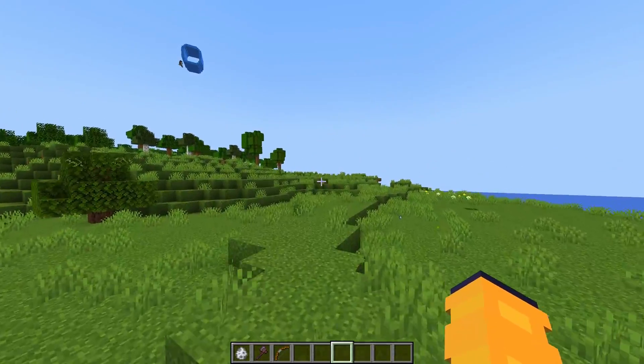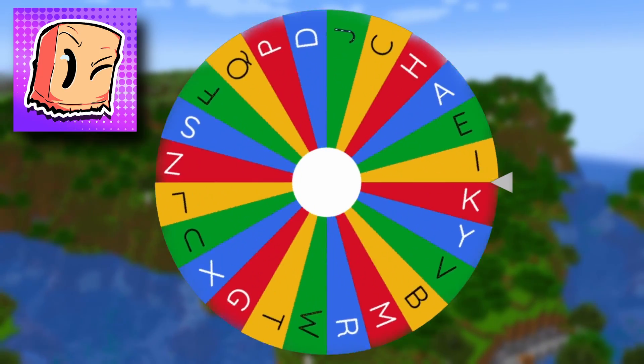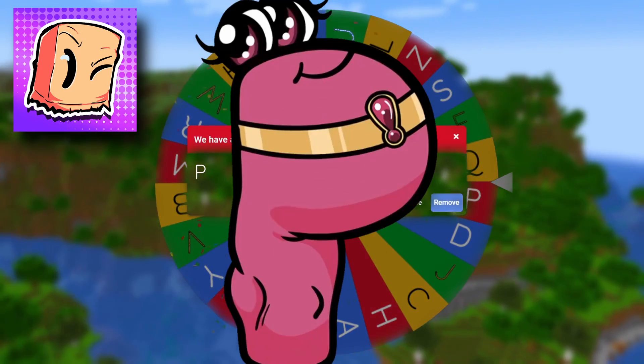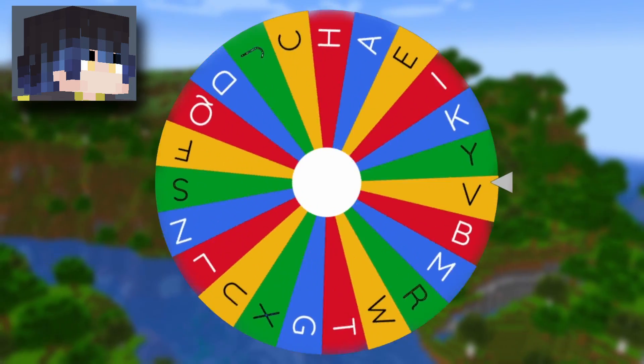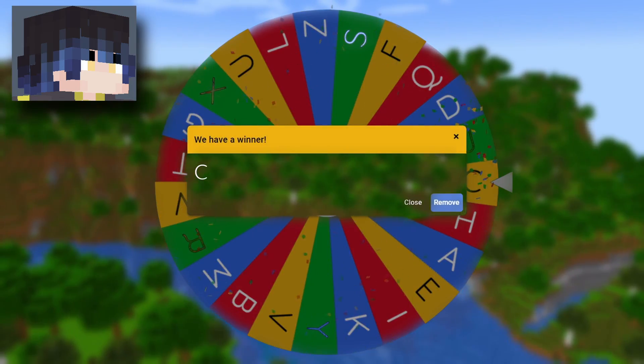Let's go back to the wheel. Who do you want to get this time? I'm obviously gonna get F — ready? Oh my gosh, I was so close! I'll take P. Let me get F please! You got C — I guess I'll take C.